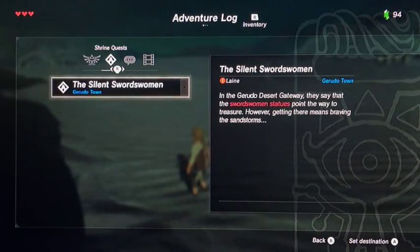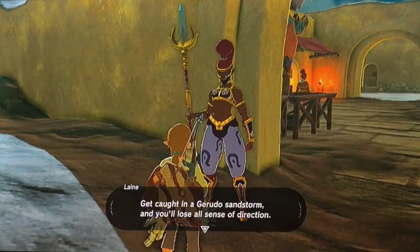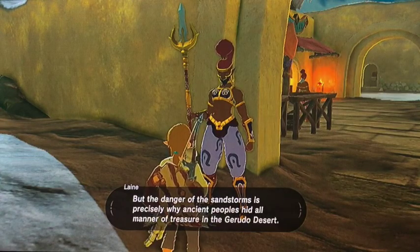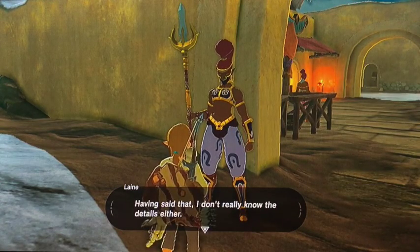Looking at the new objective for 'The Silent Swordsman': in the Gerudo desert, a swordsman's statue points the way to treasure, but finding it means braving the sandstorms. The NPC explains again that sandstorms take even Gerudo by surprise, and the danger is precisely why ancient people hid all manner of treasure in the Gerudo desert — though I still don't know all the detail.